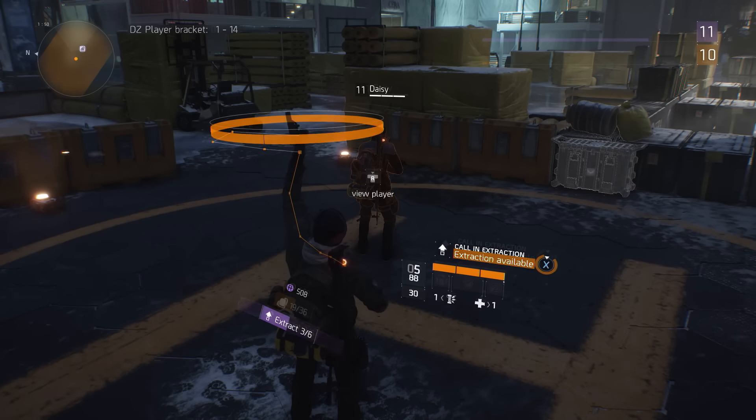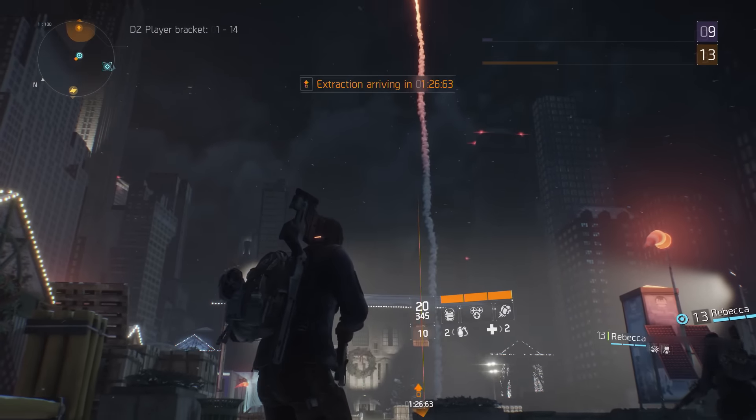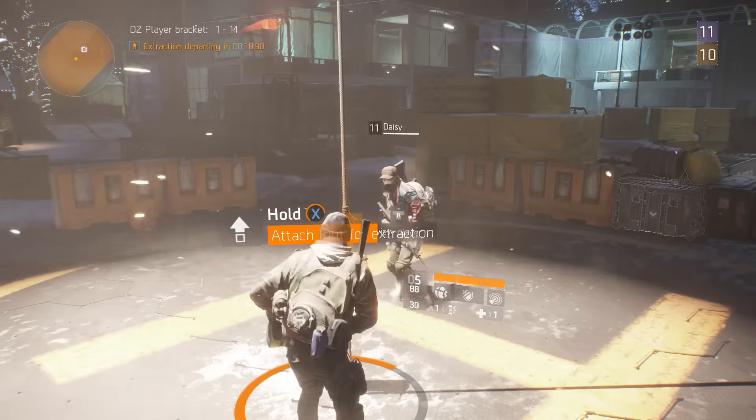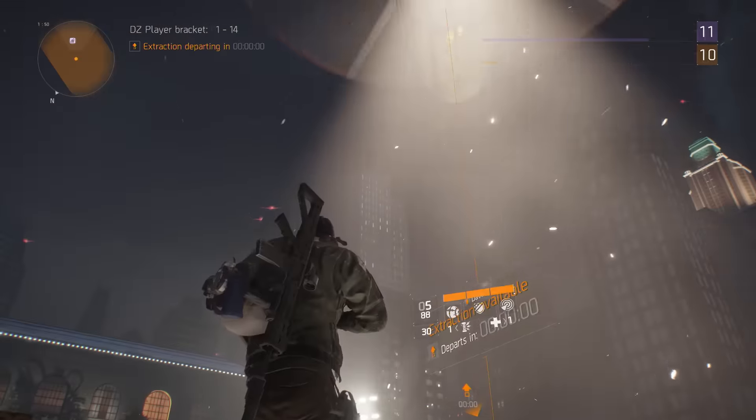Call in the extraction from any of the extraction points in the Dark Zone, but remember, the flare is a beacon that will attract nearby enemies, so be ready to defend your position. When the helicopter arrives, attach the loot to the rope. When it leaves, the extraction is complete.